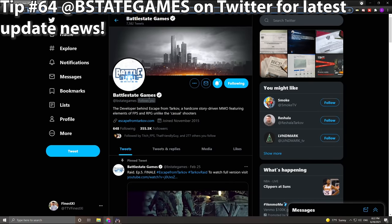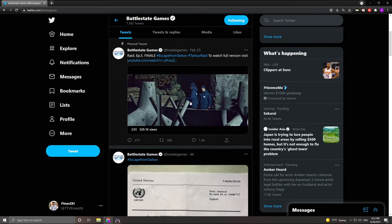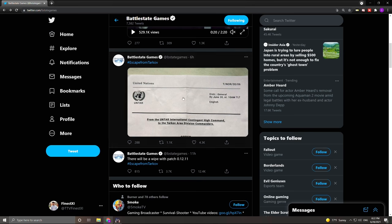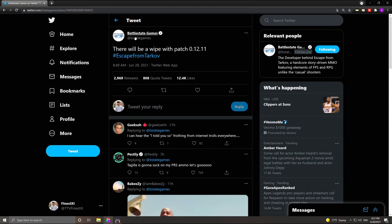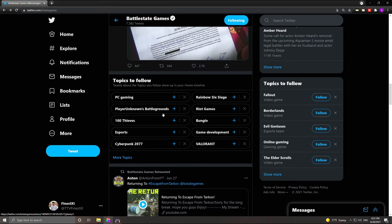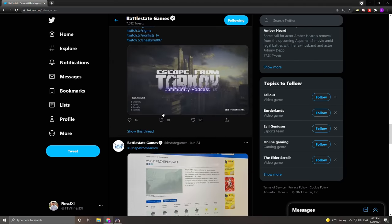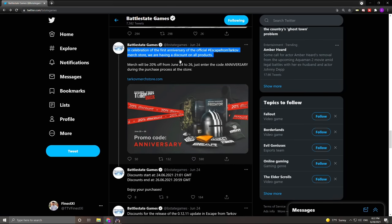Tip number sixty-four: follow Battlestate Games on Twitter for updates about Tarkov. Tarkov really doesn't do much in-game messaging to let you know what's going on — events, wipes, drop events, free loot events, so many things are just posted on Twitter versus ever being talked about in the game. For better or worse, that's just how it is for now. You could even create a throwaway Twitter account just to follow Battlestate and turn on notifications so you never miss any cool events.